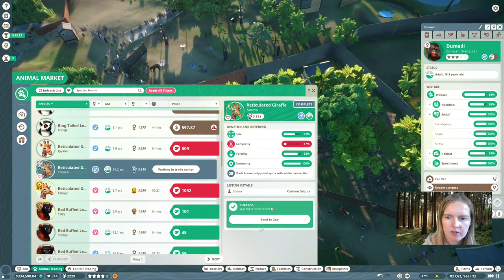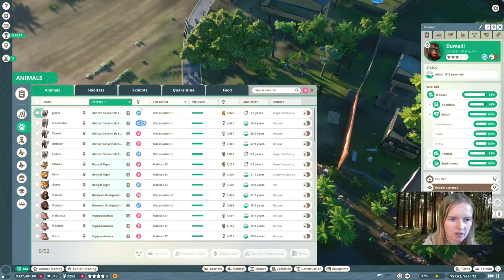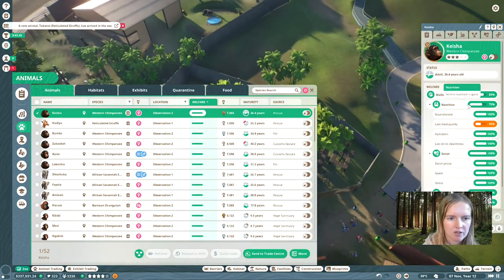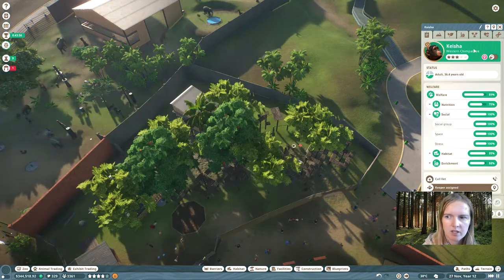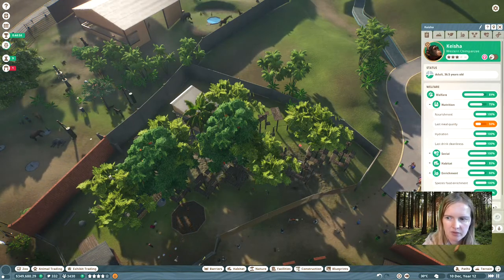In the meantime we got our male giraffe, so we're going to bring that one to the zoo and hope they're going to make babies. This female giraffe is already quite old, so I hope she's not going to die on us before we actually achieve our gold star. But we'll see — it's not like we can do much about that.